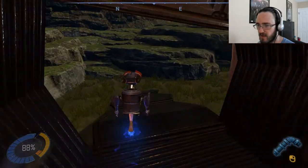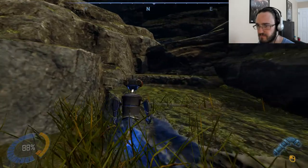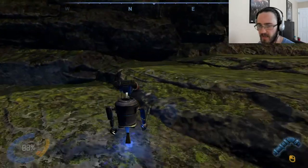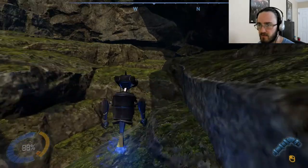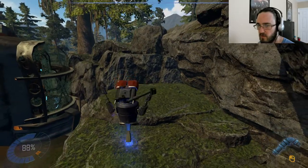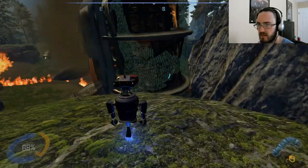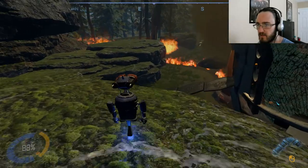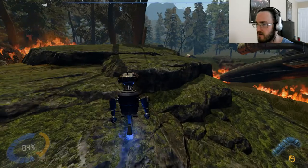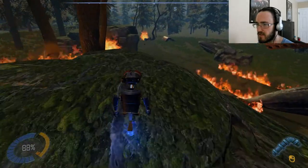Avoid hostile life forms obviously — avoid everything that's bad for you. I need to get up here. Still at 88%, I've got to be a little bit careful. It's hard to control these jump jets. I need to get around this fire. I wish it would tell me where I need to go. I guess I'm just looking for something about a circuit breaker.